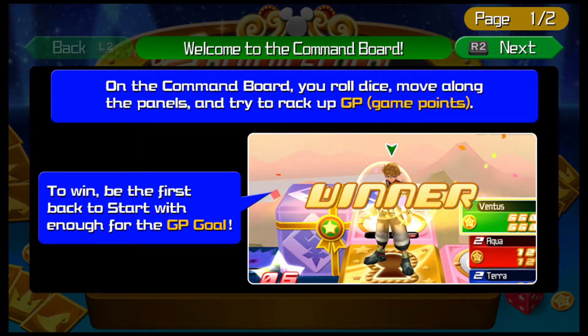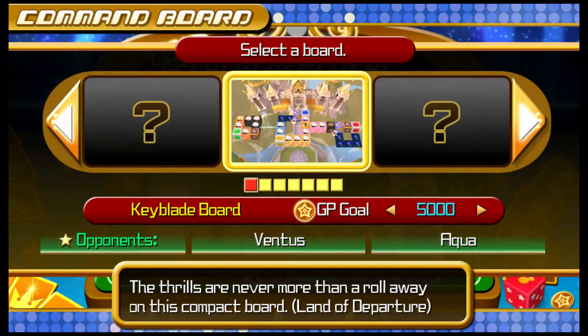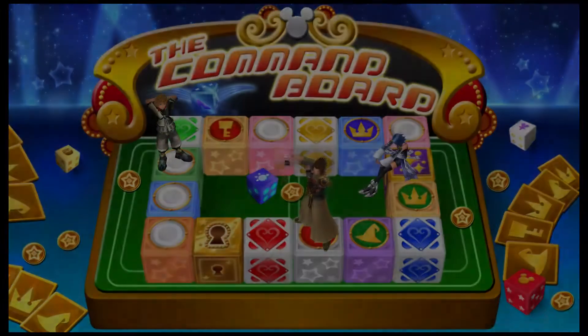On the command board, roll the dice, move along the panels, and try to rack up GP. Select new game, game board, GP. Let's begin.